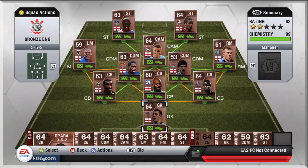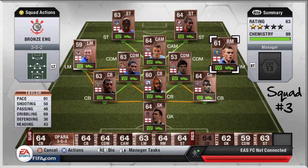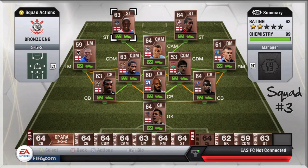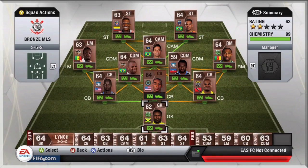You've seen these bronze teams before so we won't spend too much time on them. The first one is a bronze English team — we've got Osborne, Taylor, McChefrey, Slough up front. It's a decent squad. I haven't used bronzes for a while; the last team I used was probably the one with inform Rojas in it.